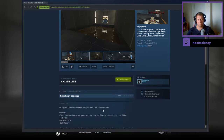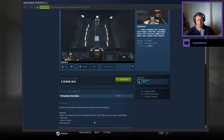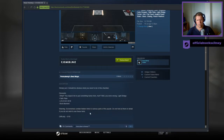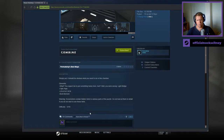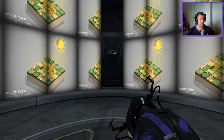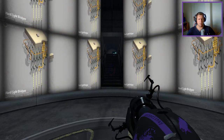Simply put, it should be obvious what you need to do in this chamber. Elements — light bridge, faith plate, unknown. Warning: screenshot contains hidden hints to various parts of the puzzle. Do not look at them in detail if you do not wish to see these hints. Difficulty: three out of ten. Additional notes say: I just hope you have fun with this map — probably my best-looking map.